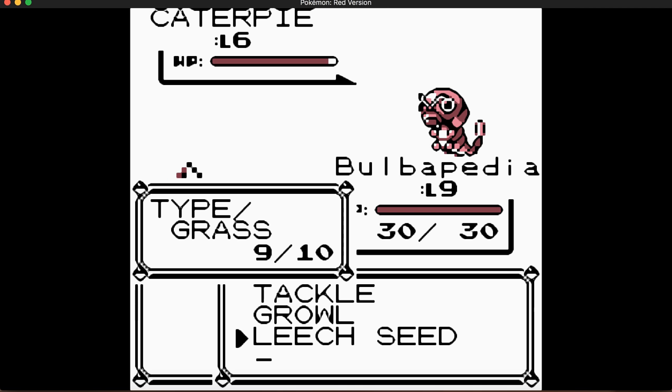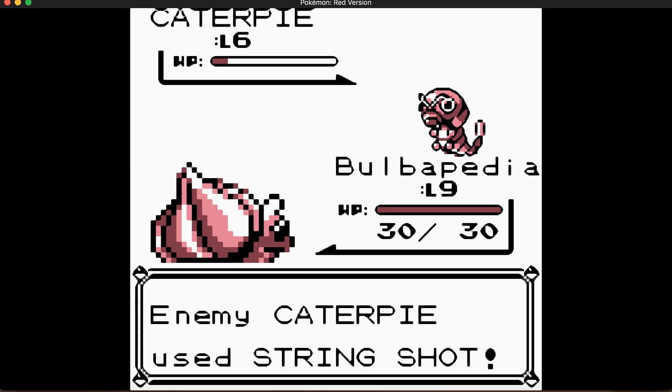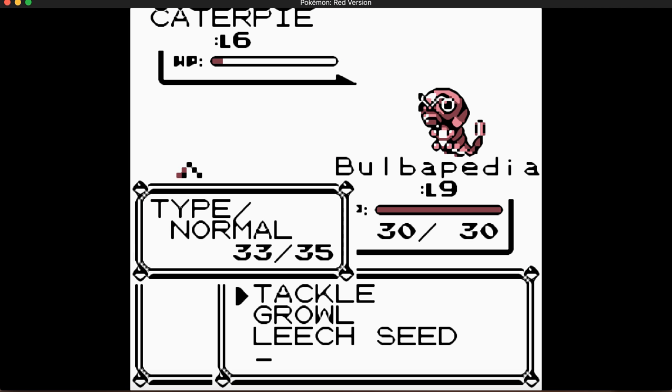In Red and Blue you can catch Pikachu here — it's the only place where you can catch Pikachu. It's a decent electric type and the first one you can find, but it'll be useless against the next gym because the gym leader uses Rock and Ground types, so Electric doesn't help.